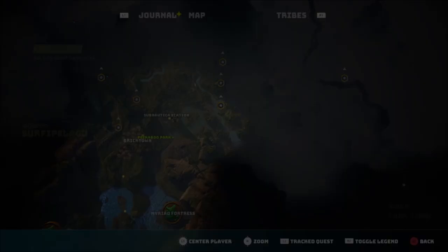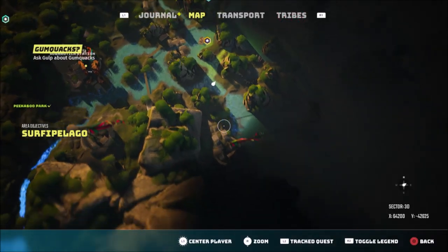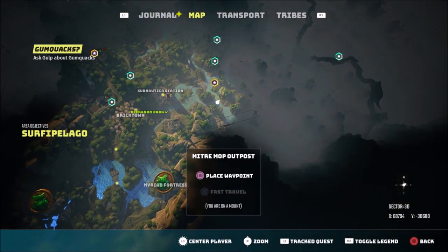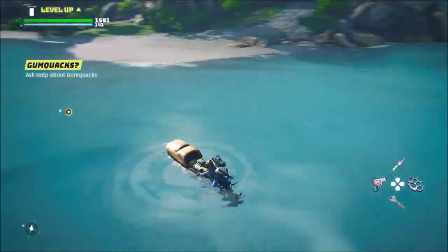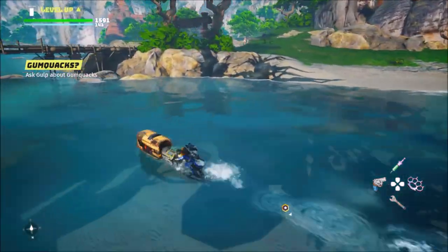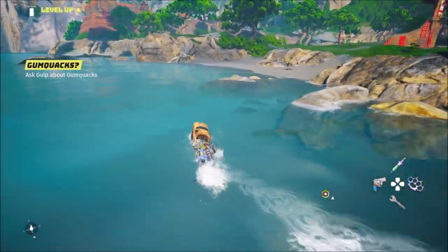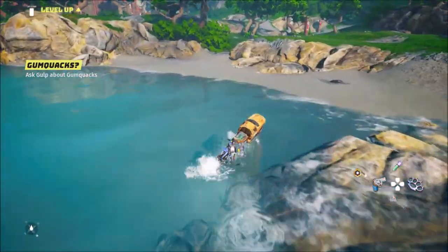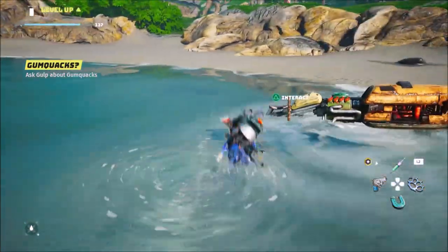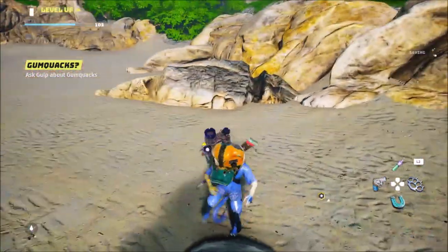I'm going to keep going and then I'm going to see the map. It's all around this area where there is water. I'm going to go this way to look to the beach all the time because we can find them in there. There's another one in there. When you open it up we get the pearl.